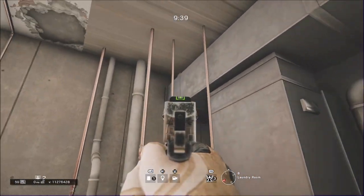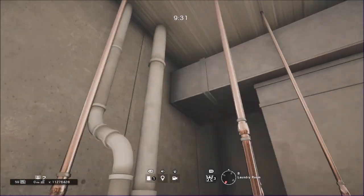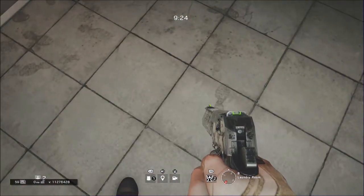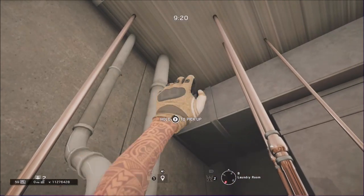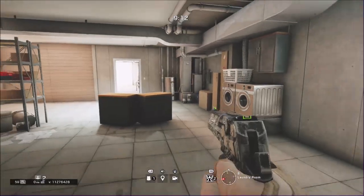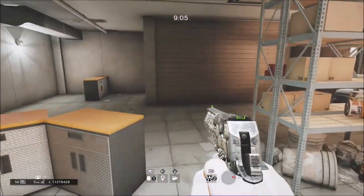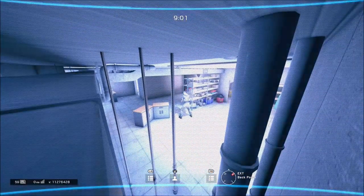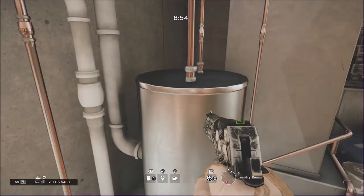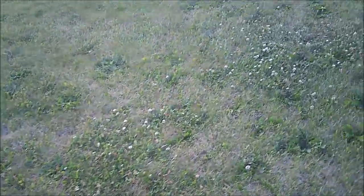This is going to be the final spot because I couldn't find much more. You just want to throw it here — just pretend I didn't fail the next two times. Throw it up a little more than I did because if you don't, that'll happen and you don't want that because it just makes people sad. If you actually get it right, then it will be pretty invisible unless you come close to it, and it can see the whole room just about.